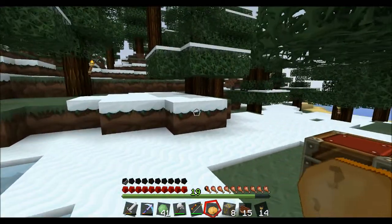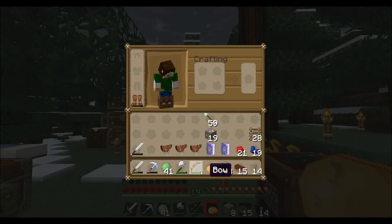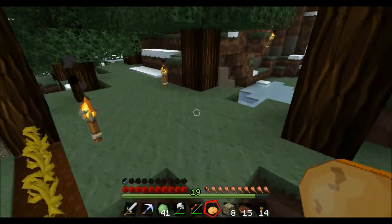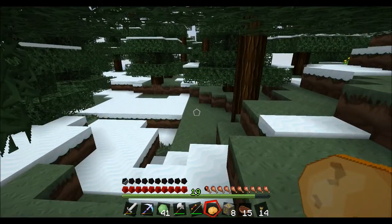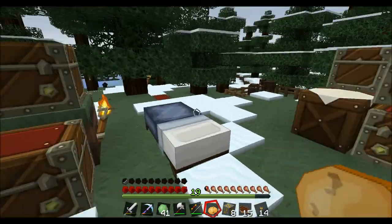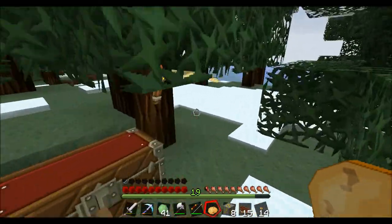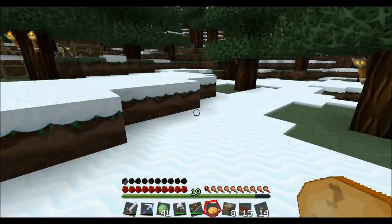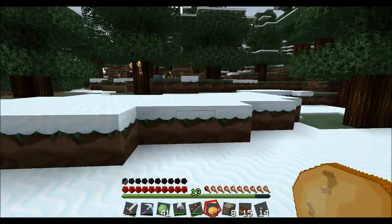Stop the presses — we have ourselves our first potato! Which means we can now start growing potatoes and using that as our food source. This was a random drop from a zombie and we were fortunate enough to pick one up. We'll have to plant this guy — thinking maybe out here, just set up a quick farm. Yeah, that'll work.